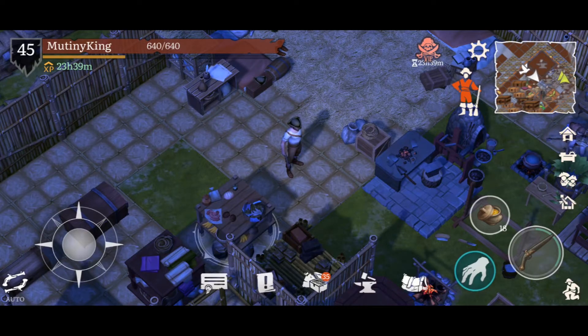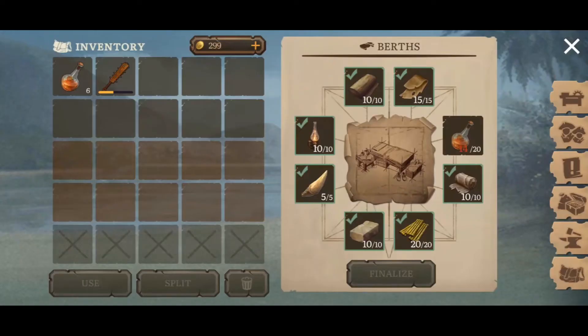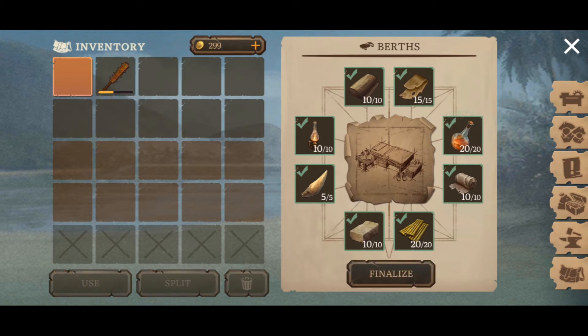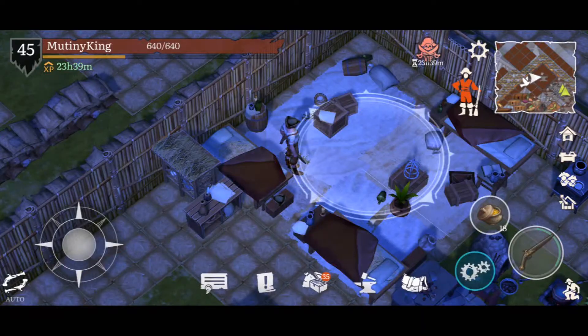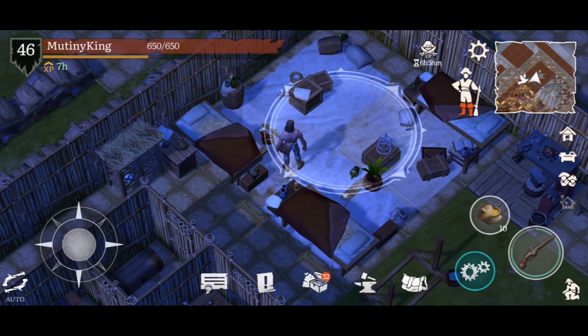Hey guys, welcome to Survival Hunt. Today we'll be completing our berths and recruiting a new crew member. We'll also look at the different crew members we can recruit. Let's go — let's put some rum here and click on finalize. Now you can have more sailors. Okay, so we have one more bed space here.